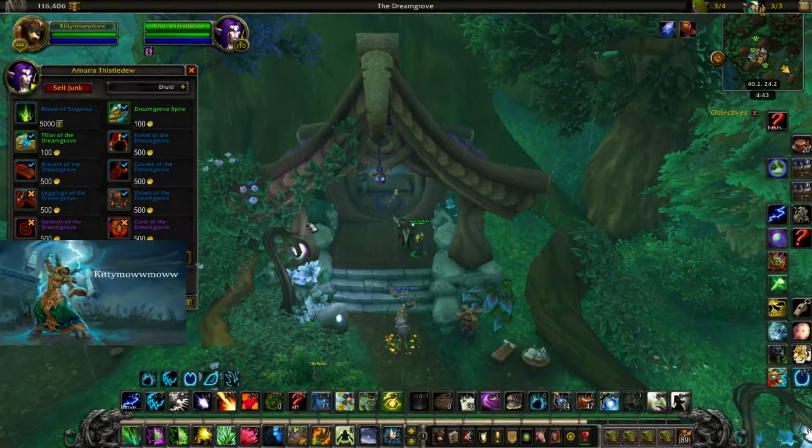Hey guys, Kitty here. So I'm sure a lot of you are already aware, but for those of you that aren't, in 7.2.5 you can now spend your order resources on Blood of Sargeras. Just go to your class hall, talk to your class hall vendor, and you now have something to spend your order resources on.